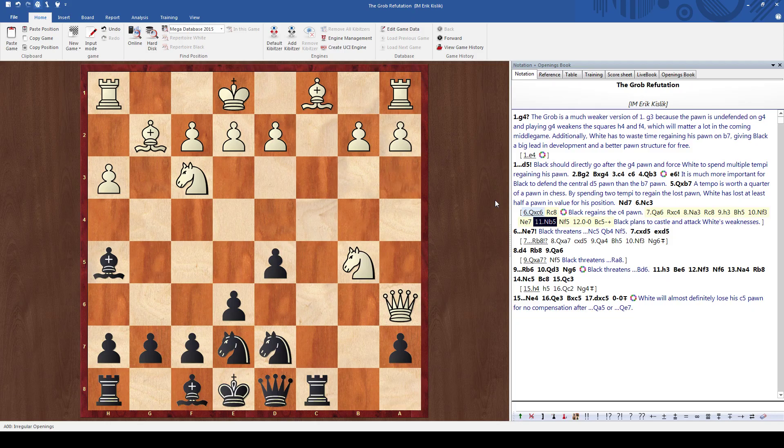Knight B5, threatening mate in one with knight to D6, and I go knight F5. Castle, bishop to C5, and I just play into castling and attack white's weaknesses. One of his problems is he can't even go D4 because then I can go bishop takes F3 and take the D4 pawn if I want to.